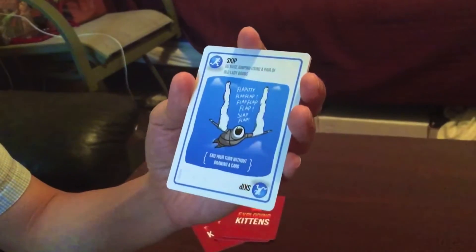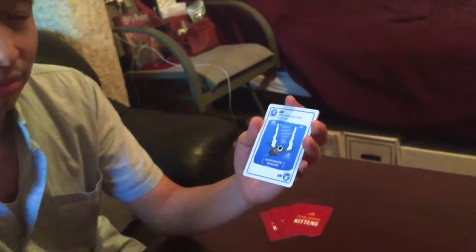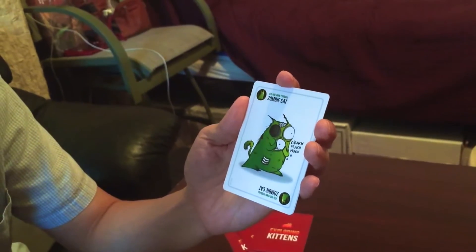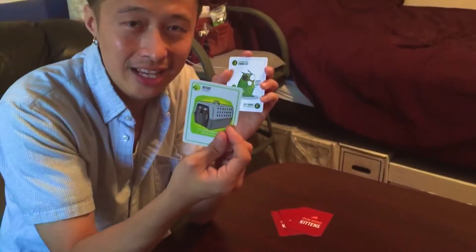There's a skip card — 'go base jumping using a pair of old lady boobs' — which means you don't take your turn. Then there are various cards with no specific actions, like the Ate His Own Eyeball Zombie Cat. If you get two of the same card, you can ask a player for a card of their choice. Three of a kind lets you demand a specific card. Five different cards lets you take a card from the discard pile.